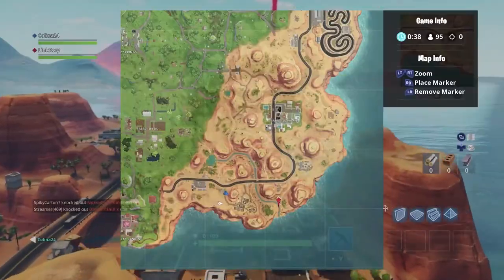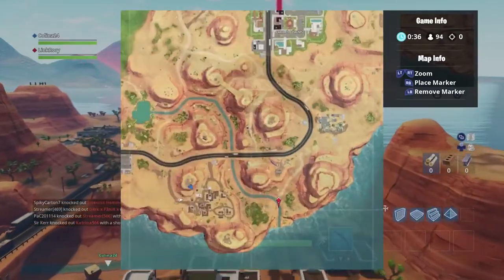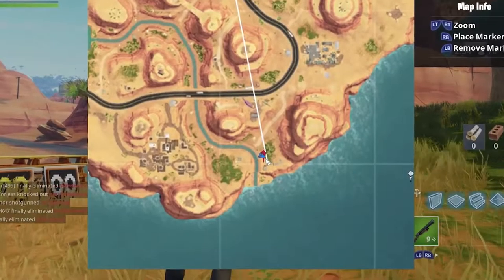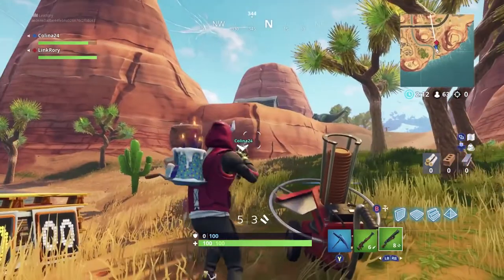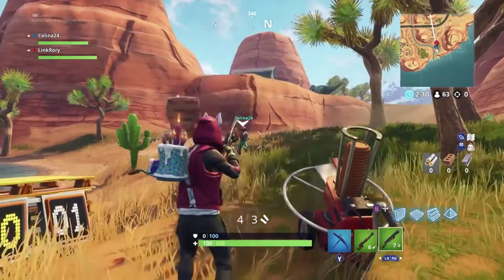And finally, clay pigeon number six can be found south of Paradise Palms on the edge of the map. There are guns nearby, so hop down and blast that pigeon in its smug little clay face.